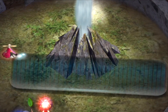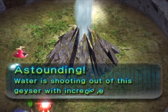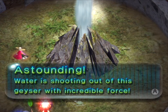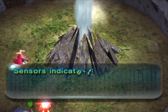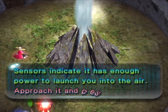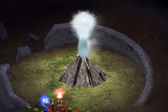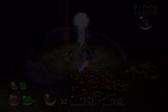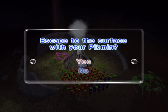This is a geyser — these were in Pikmin 1 as well. Sensors indicate it has enough power to launch you into the air. If you want to get out of these sub-levels, once you reach the final sub-level all you have to do is find the geyser and press A. It will blow you all the way back into the sky, back onto the regular part of the level, and the daytime counter will continue.